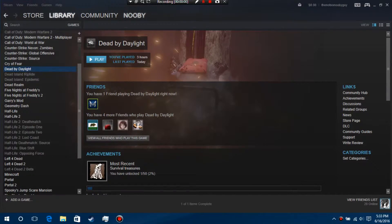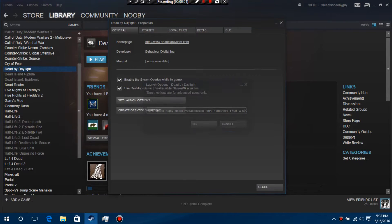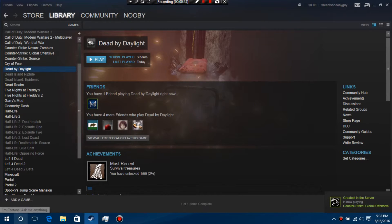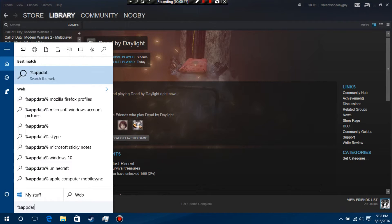When you get into the Bandicam portion of what you have to do: open Steam and make sure it's running. Right-click on Dead by Daylight, click Properties, and click Set Launch Options. There's going to be a long line of code in the description — copy that code, paste it into the box, click OK, and close out the two windows you just opened.